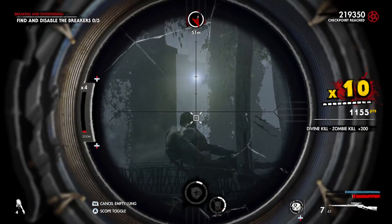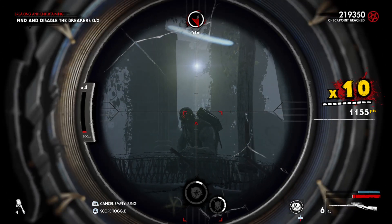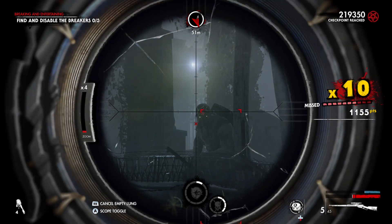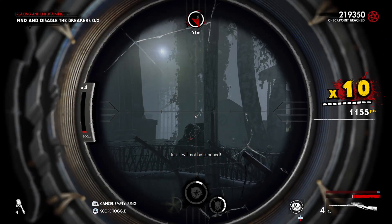Next up we have the Minigunner. You want to go for headshots on it. It is susceptible to takedown once it is on the ground. But if you go for all headshots, you can avoid having to use the takedown.